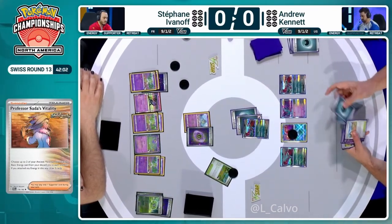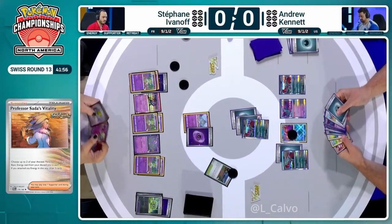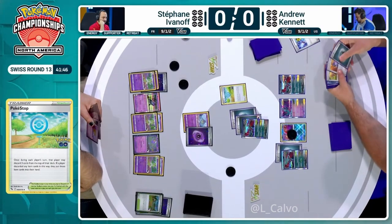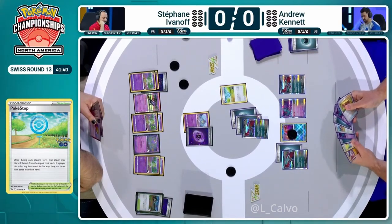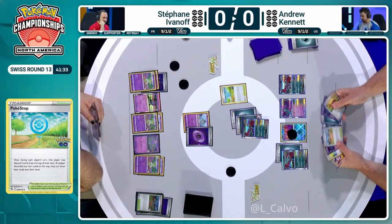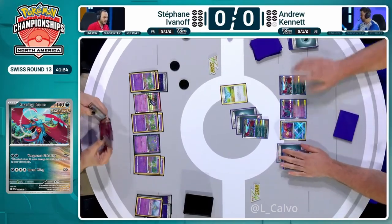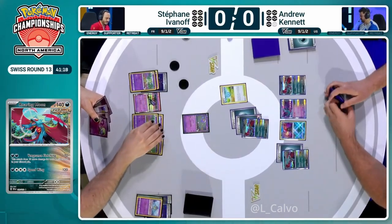Professor Sada's Vitality accelerates energy from the discard pile and gives you that pivot with Fluttermane retreating off. The attachment from last turn is already on the Roaring Moon, so we get an additional attachment this turn to the benched Roaring Moon. The Artisan is bumped for a Pokestop, allowing Drew to draw into even more cards. Professor Sada's Vitality also lets you draw three cards on top of accelerating energy.